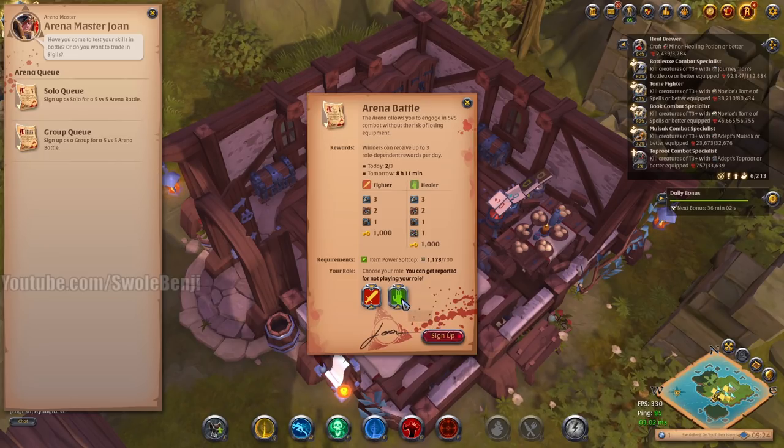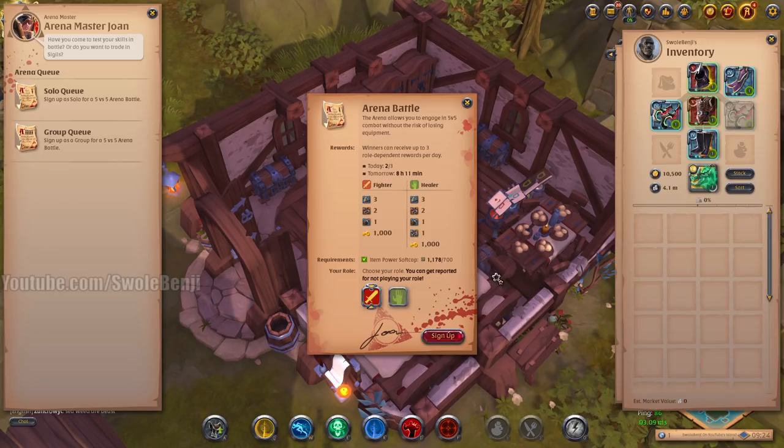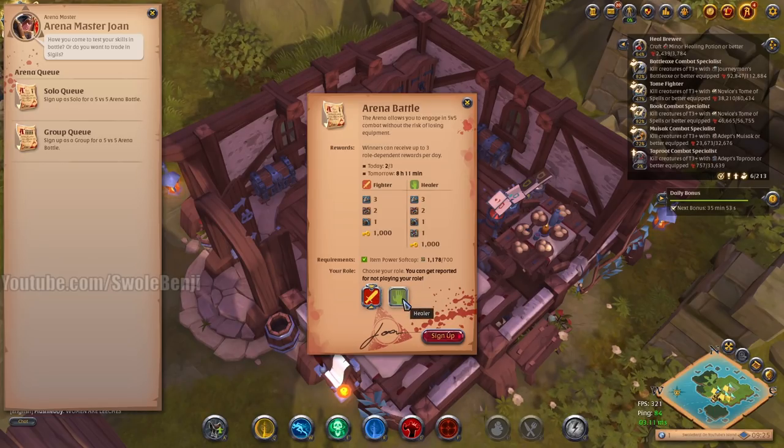Now if I queued as a healer — I don't know why it's allowing me to click the healer button as death givers, that's weird — but if you queue as a healer, your queues are pretty much instant. So you would queue this and then turn that off and queue as a healer.